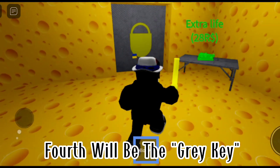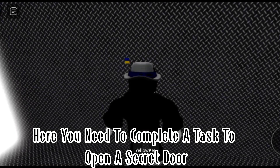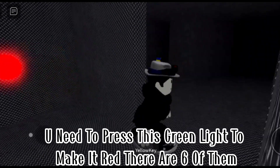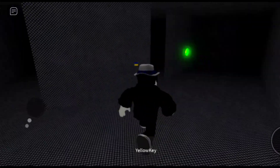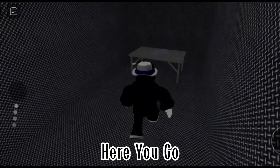Fourth will be the gray key. You must enter the yellow door. Here you need to complete a task to open a secret door. You need to press each green light to make it red — there are six of them.